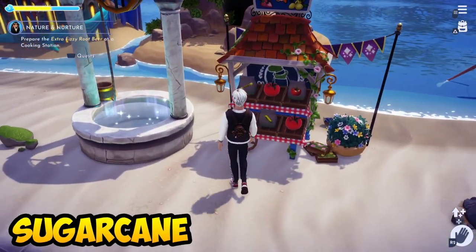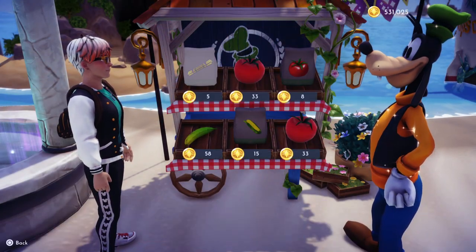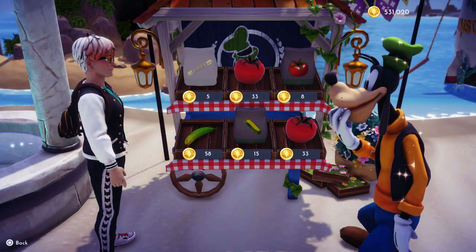The first one is sugarcane. You can get this from Goofy's stall in Dassault Beach. If you're lucky, you can directly buy sugarcane, or you can buy the seed and plant it as well.